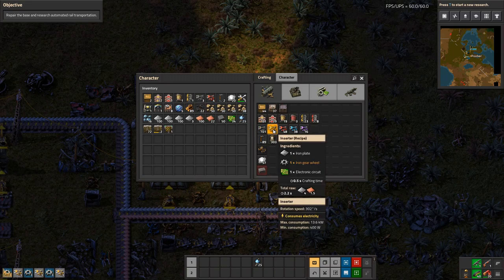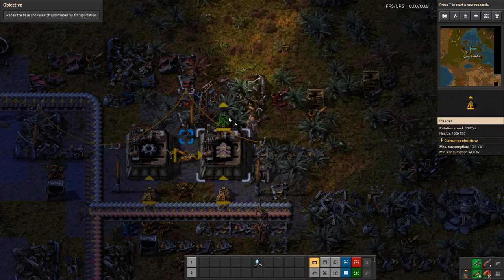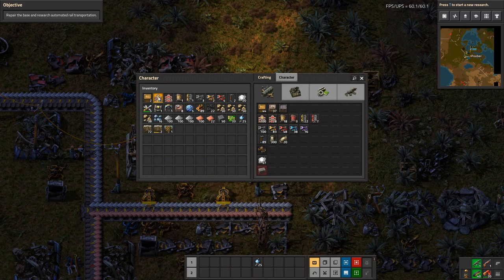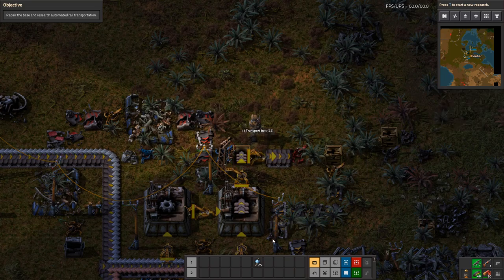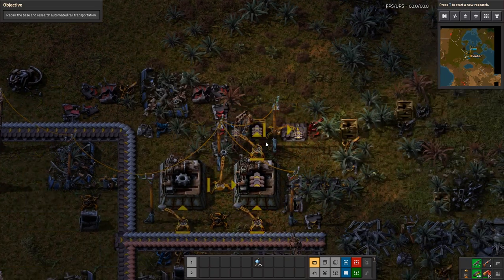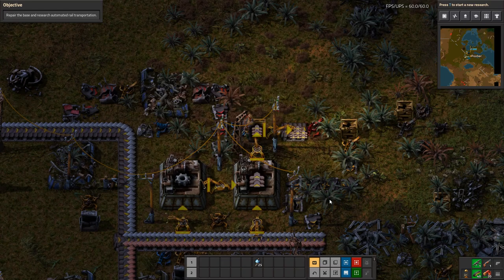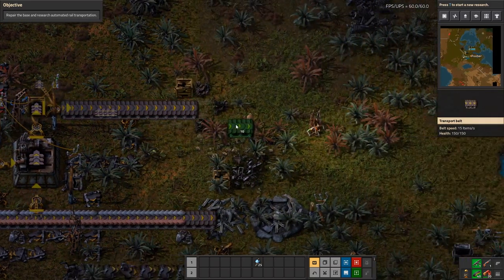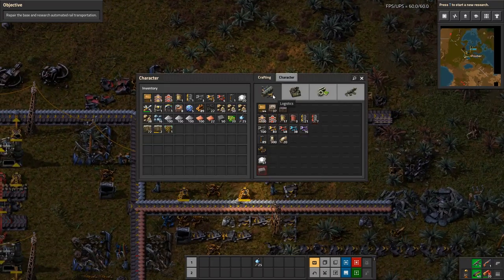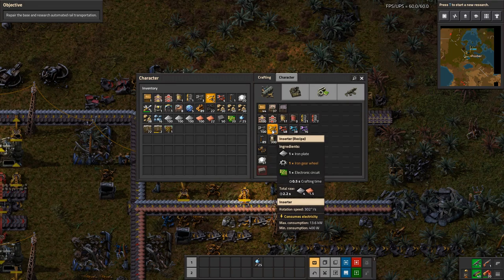Transport belts are being made. I want to change the direction they're outputting because I want to keep the middle as a little bus area, so the output goes to the top instead. We'll have the output go in this direction and use a box here — I learned this trick from JD Plays. The excess will get stored here, so let's do four stacks for now.